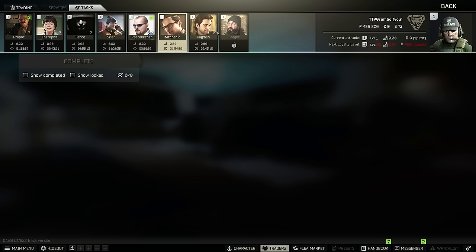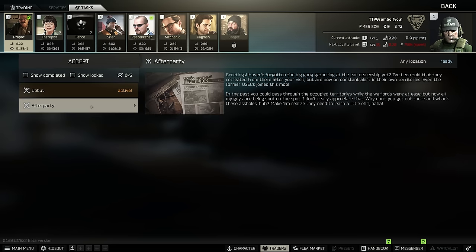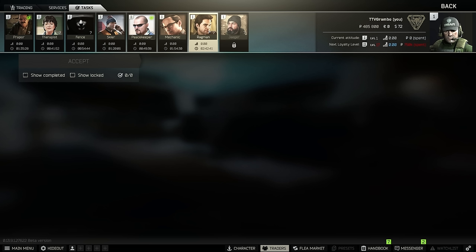Once you get Jaeger unlocked, if you don't already have MP-133 or MP-153 shotguns, you can buy two from Jaeger and turn them in to Prapor. Do tasks — they give good rewards and good XP. If you don't know what you want to be doing in Tarkov besides surviving raids, start working on quests. It gives you something to work toward instead of just running in, getting wrecked, and having no goal.